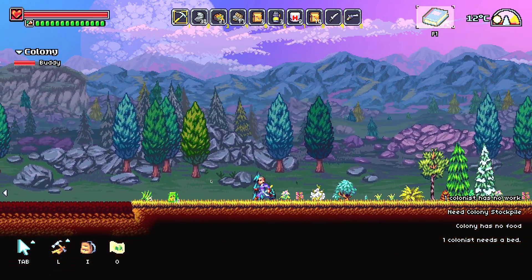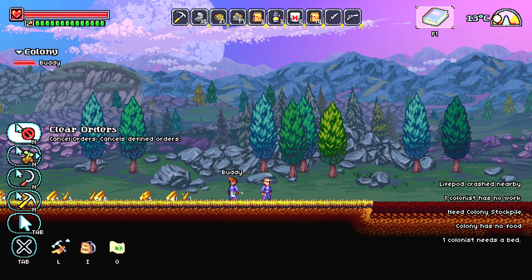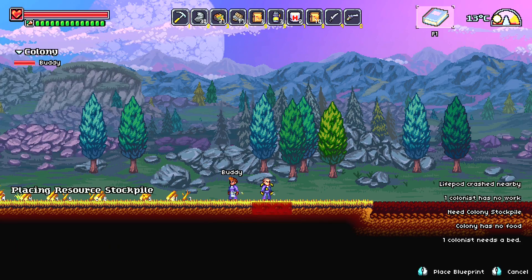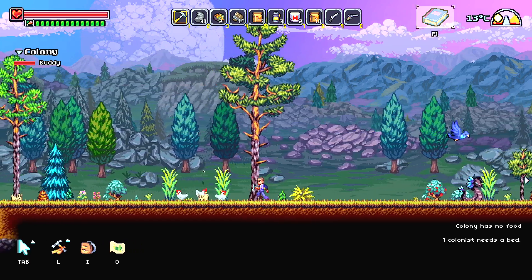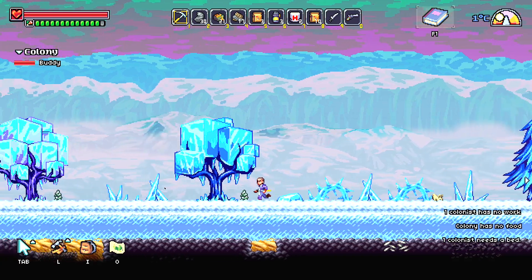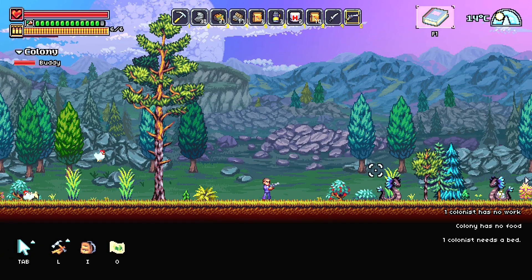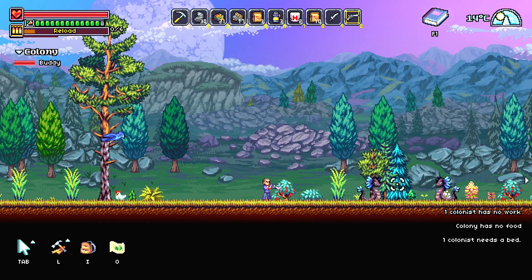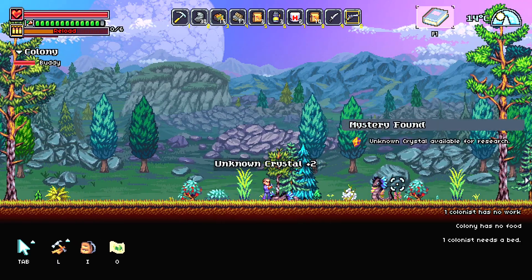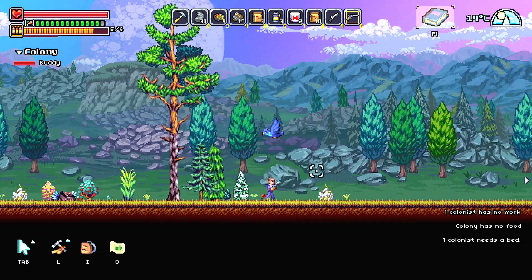We've got our assistant here — buddy wants a gun for some reason. We have our crash pod and can take out some supplies. I'm really excited to try this; I didn't really explore much before so I'm looking forward to doing that with you guys. We can break this. Let's skip the tutorial — I know what I'm doing, kind of. You've got your typical controls, and I can bring up commands with Tab and have buddy get to work. I think we should fill in this foundation with our house since it's already dug for us.